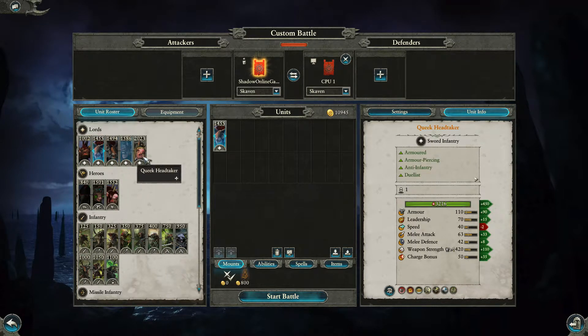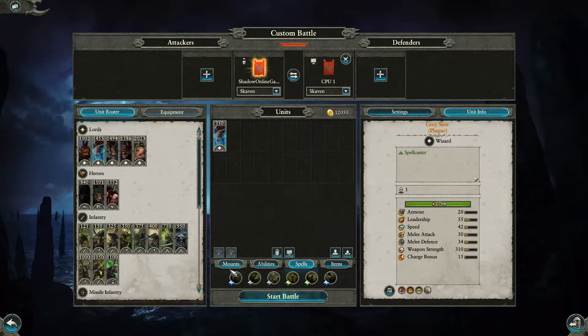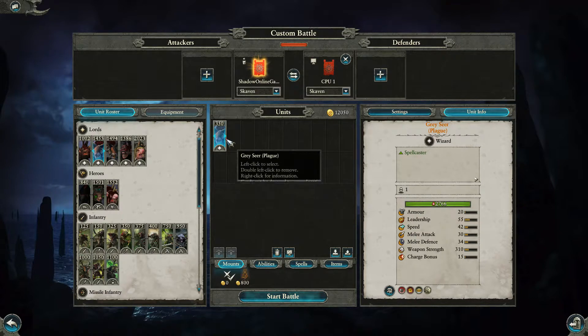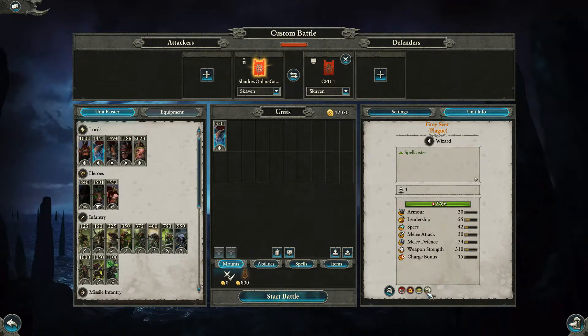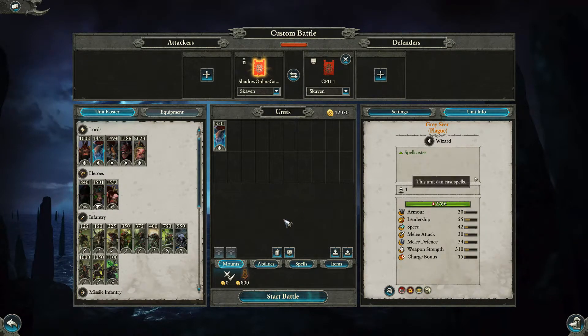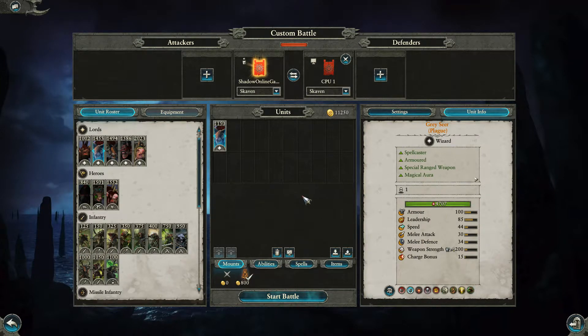Next we have the Grey Seer — Plague and Ruin variant. A basic Grey Seer with no abilities is worth 350 gold. He's got nothing special: missile resistance 15, Scurry Away, spell casting. But for 800 coins you can put him on the Screaming Bell.